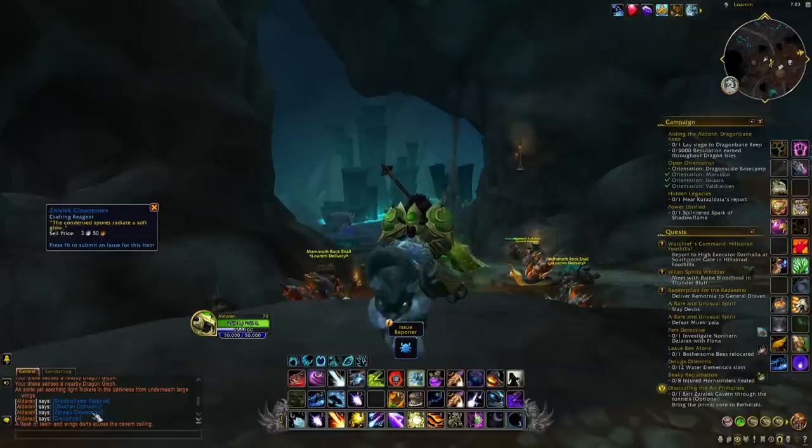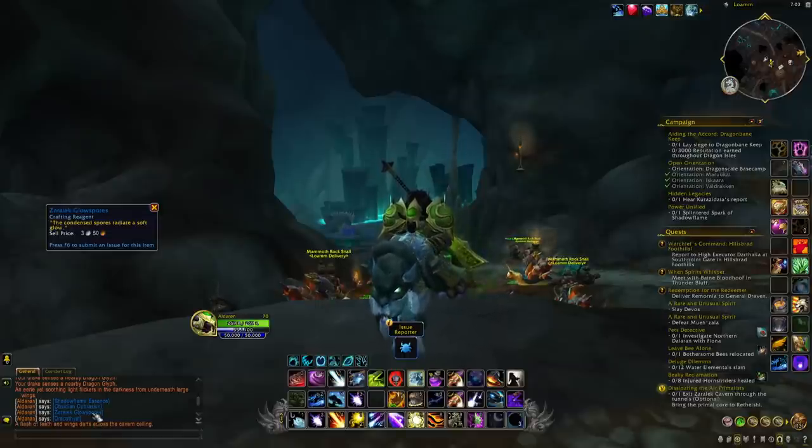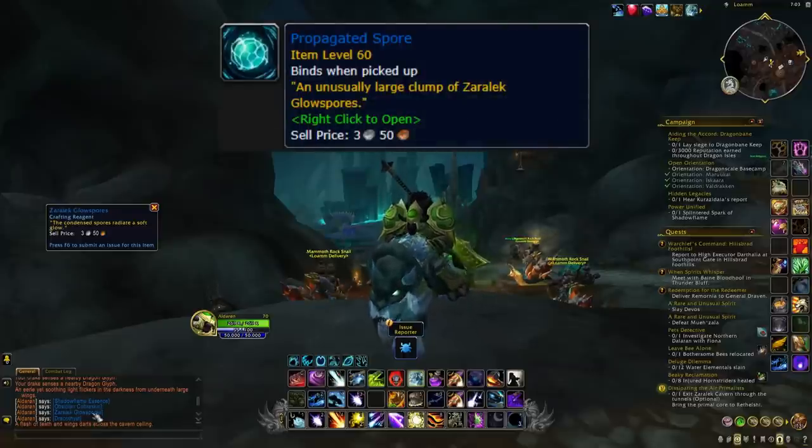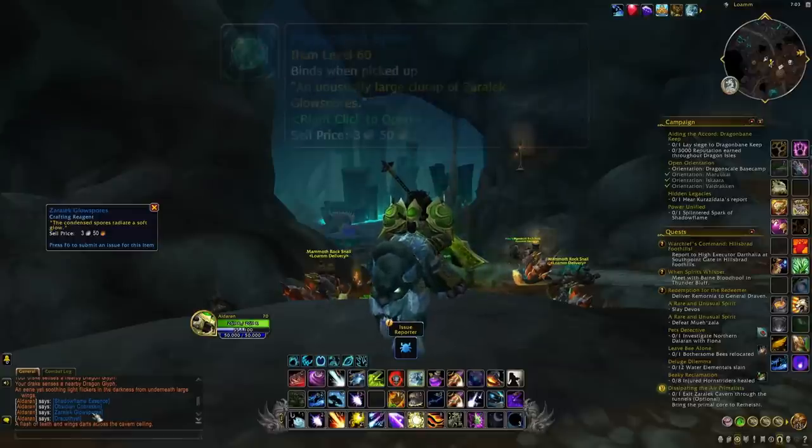One thing that is very important to mention is the fact that if you're playing on a character that has both mining and herbalism, basically each time you either mine or herb one of these items you will receive a buff that lasts for two minutes. This is the Zaralake Glow Burr and Zaralake Glow Dust, and if you manage to have both of these buffs at the same time after they both expire you will receive an item, and inside this item you will be able to get even more of these Zaralake Glow Spores. So I would highly recommend you to try and get one character with both mining and herbalism.